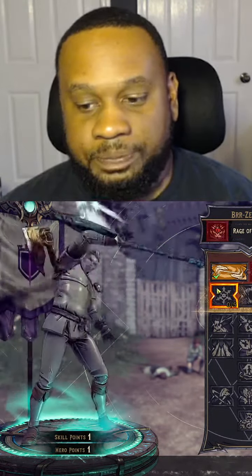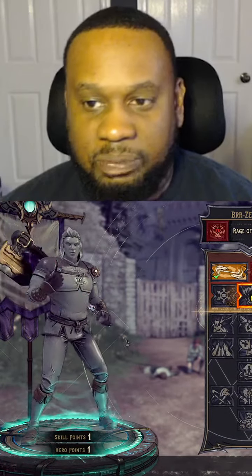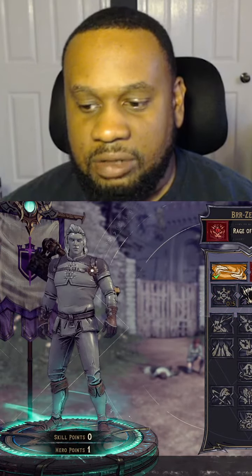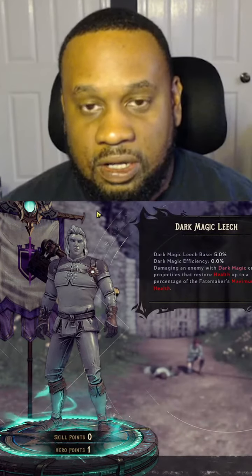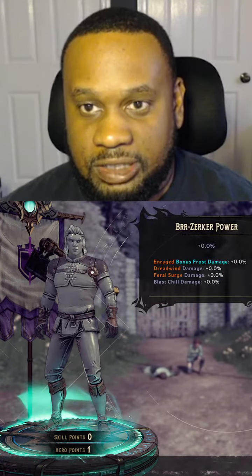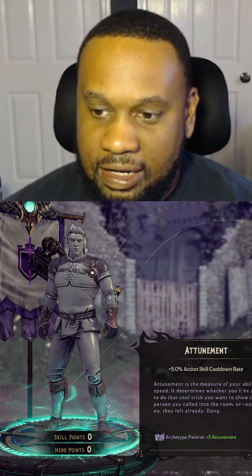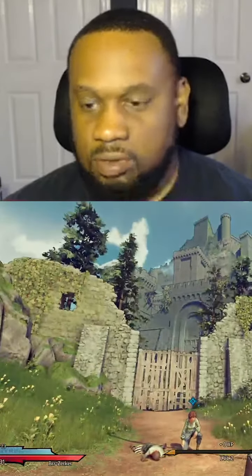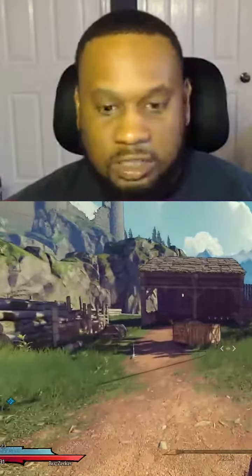Just getting this party started — cost, damage, melee damage, of course. Easy peasy lemon squeezy. Then you have your hero stats as well. Slap on that skill point, go ahead and see where you're going to add it, confirm that, and there you go.